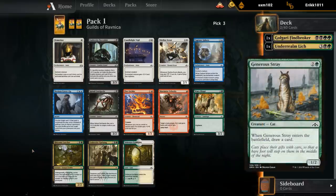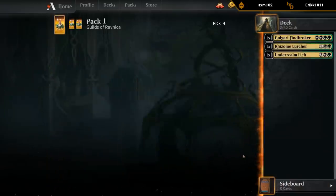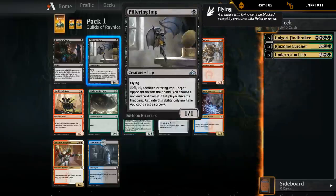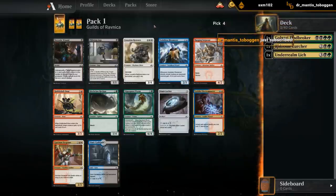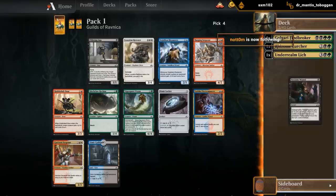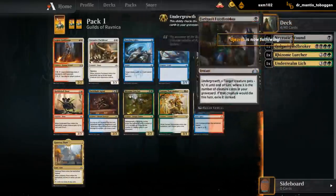Burglar Rats, Generous Strays, Severed Strands - the Golgari life, basically. Pilfering Imp is one of those creatures, although I don't know if we can take it over a Necrotic Wound, which is perfect in this deck. Taking Necrotic Wound. Hopefully one of these green and black cards wheels. This is kind of the perfect start to a Golgari deck.